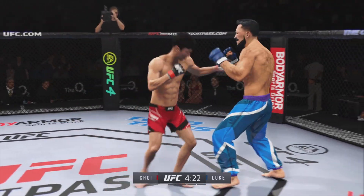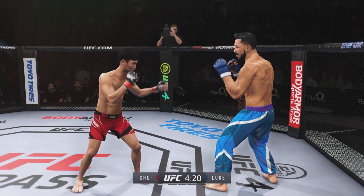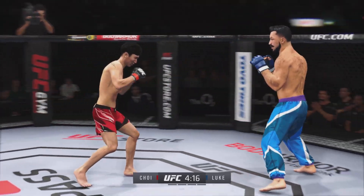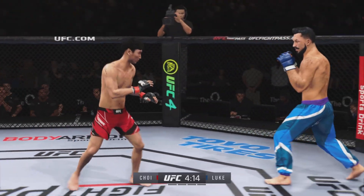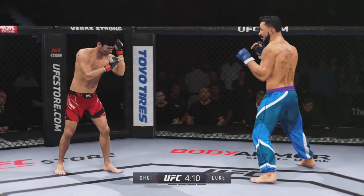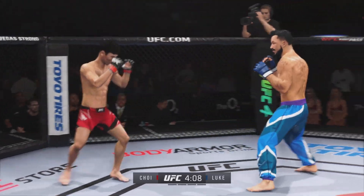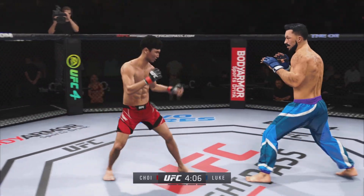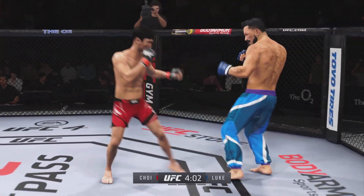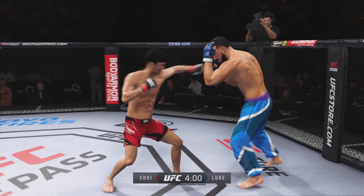Early round one, we'll see if he can use that jab and try to keep his opponent on the outside. Must be nice for these long fighters — they're able to touch you as you try to enter into range. Tonight he needs to use his jab and use his kicks to hit his opponent before his opponent can even get into range. A kick lands there — perhaps a sign of things to come.